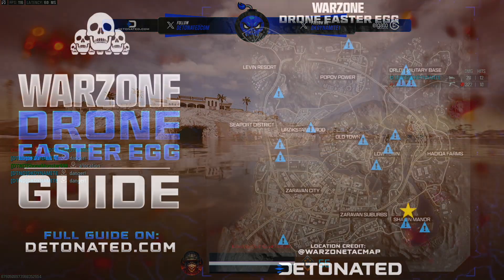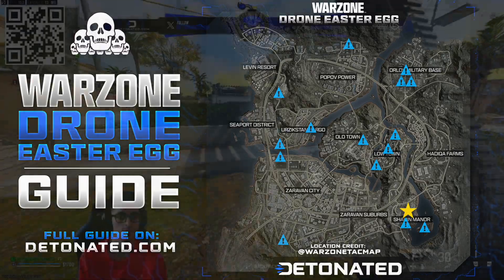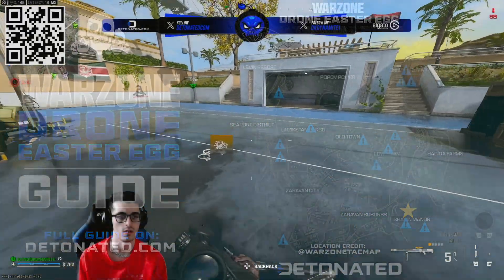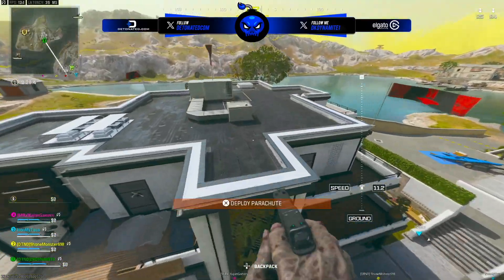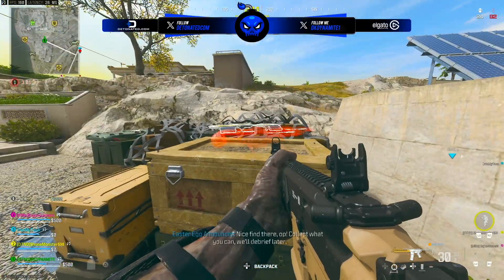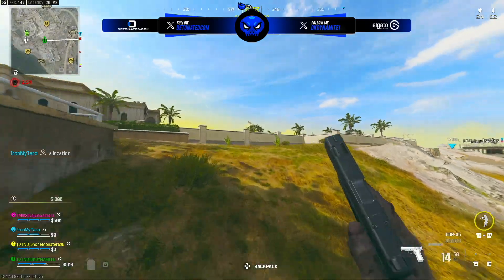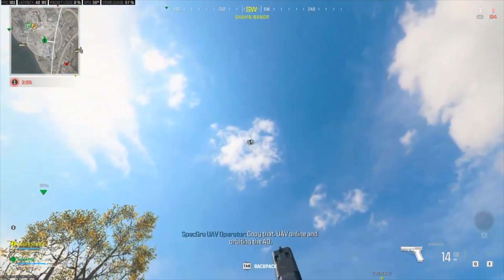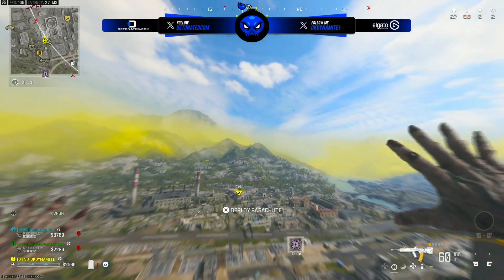It makes me scratch my head as to why it was made this way. If only they made it so the right wing could only spawn by the manor, the body only by Orlov Military Base, and the battery only by Zara Van City — there'd be less RNG involved. But it's very hectic with how many spawns there are for any of the five parts, and then bringing it safely to the manor before the circle closes in. I do give Raven a lot of credit — I love the idea of carrying forward your progress across multiple matches. It's just unfortunate with how much RNG is involved just for a reward that lasts the remainder of one match.